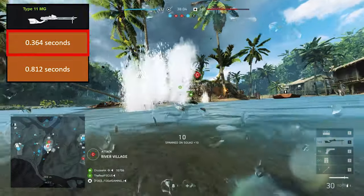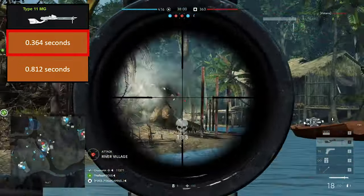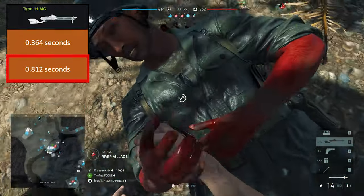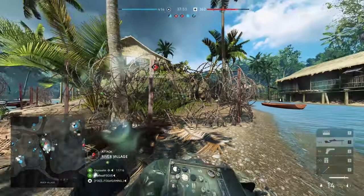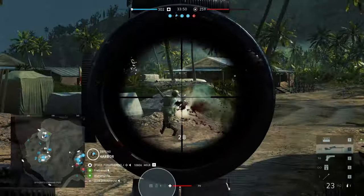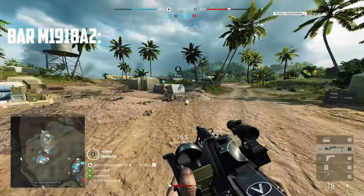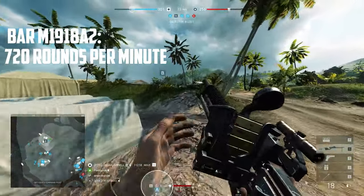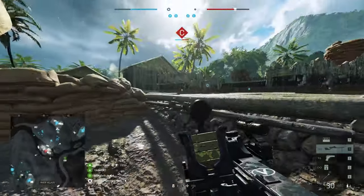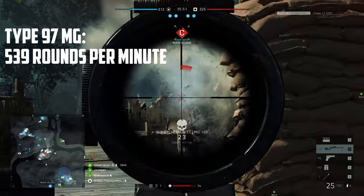It gives a time to kill of 0.364 seconds from 0 to 10 meters, but at 75 meters you will have to deal with a time to kill of 0.812 seconds. To understand what that means, let's compare it with some other light machine guns. The LMG with the highest rate of fire is the BAR M1918A2 with 720 rounds per minute, and we'll also include the Type 97MG with a similar rate of fire of 539 rounds per minute.